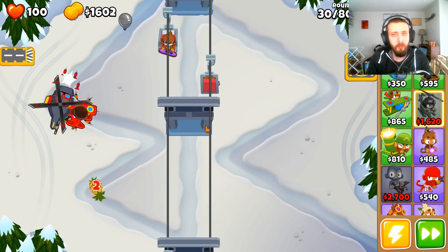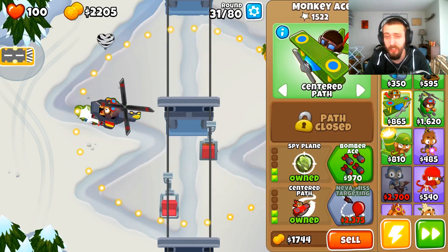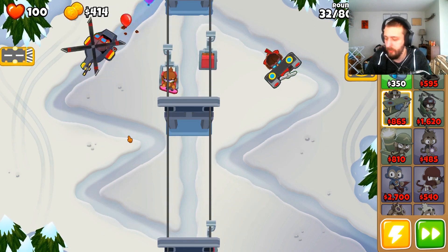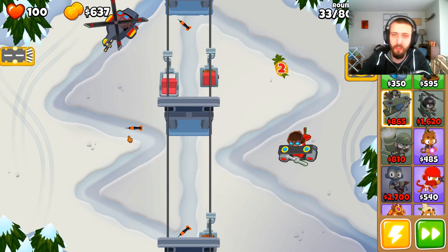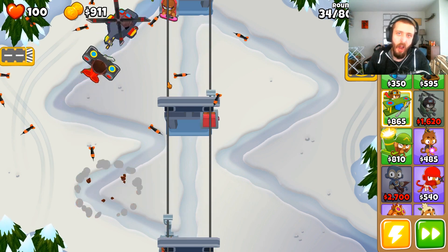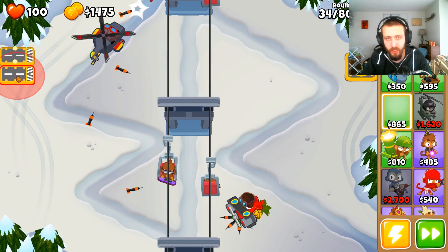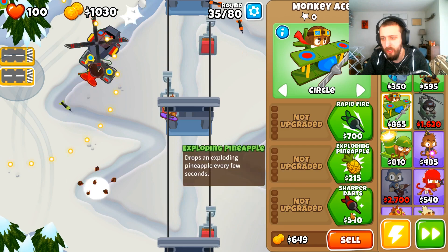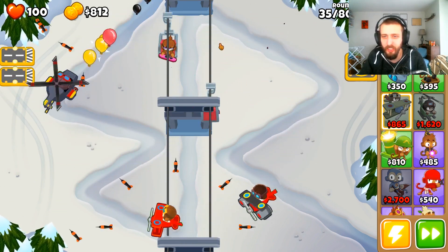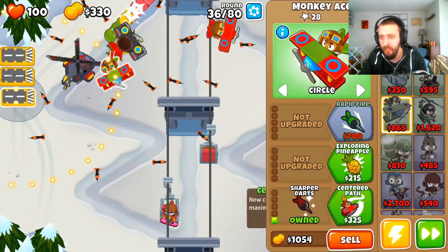Had I been paying attention even just a smidgen more, I would have known the leads were coming in and could have done something — maybe possibly. I could have gotten Bomber Ace, which would have been fine. Okay there we go — Never Miss! Now I'm never gonna miss another shot. Sorry to tell these guys but they have lost now. I just want to have like 15 of these Monkey Aces flying around with Never Miss — center path, Never Miss, and just keep them going. They're gonna be looping around together the whole game.